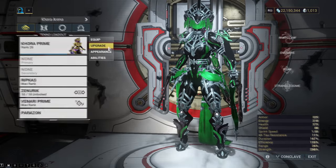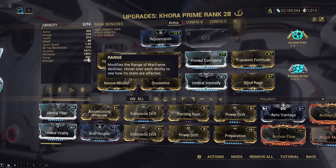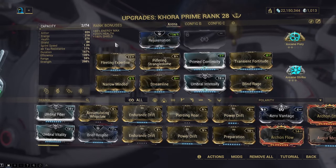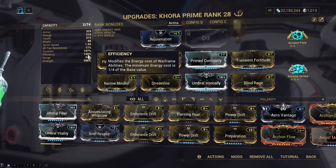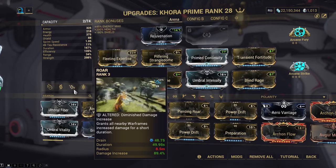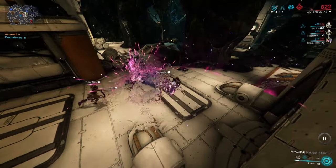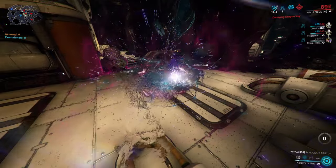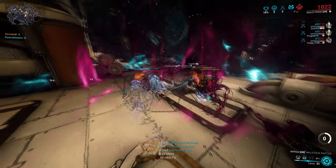Next up we have Khora. The important thing here is to have the least amount of range as possible, and you have to run the Pilfering Strangledome augment for the extra drops. From there I went with some duration, some efficiency, and a lot of strength so I can subsume Roar and buff teammates even further to do the mission faster. Your job as Khora will be to put two Strangledomes right here and just kill the enemies pulled in by Nidus.